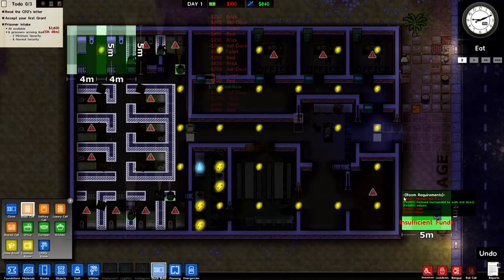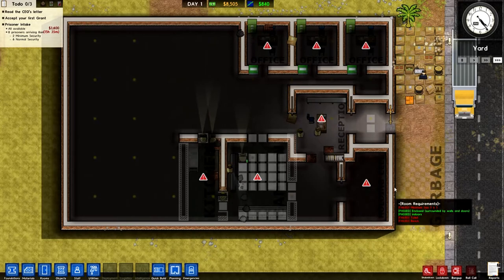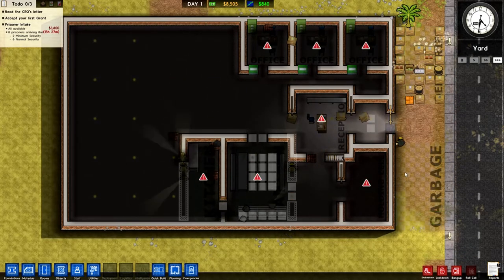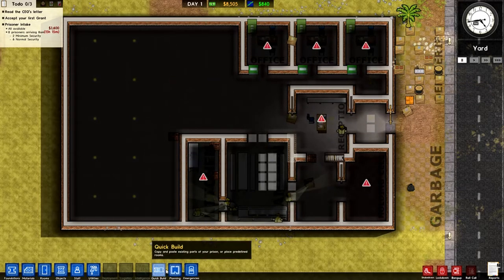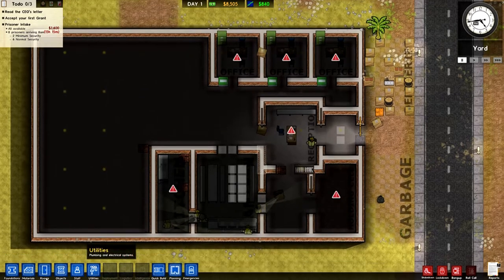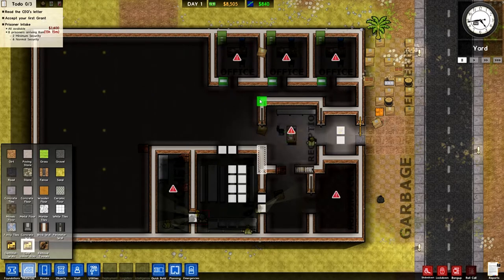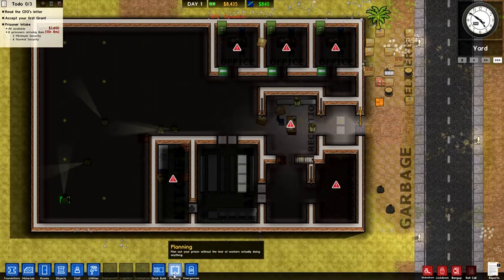I'm thinking about making this reception room a little bit smaller. So I've taken a jump back, guys, simply because I forgot to save enough money to get a warden — which is really stupid of me. We jump back to this part where we're just building the canteen area, and I want to make the reception area a little bit smaller. Let's clear this indoor area and get rid of that planning.